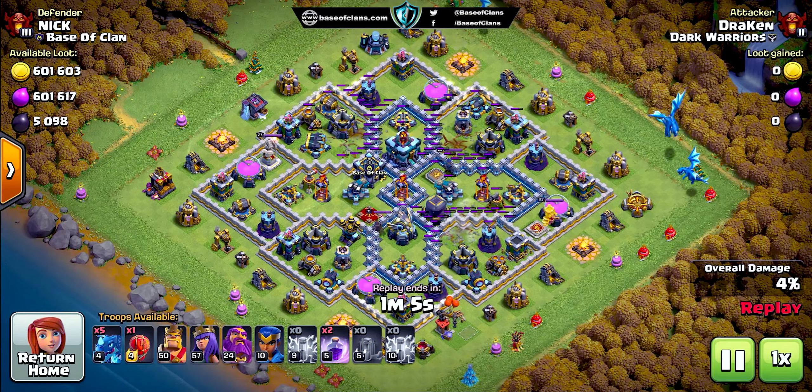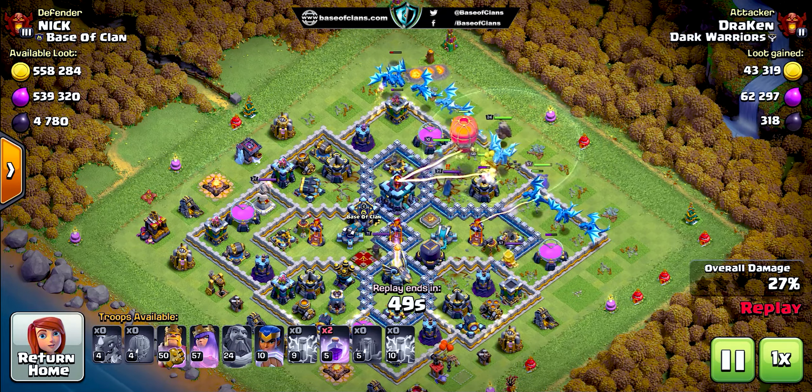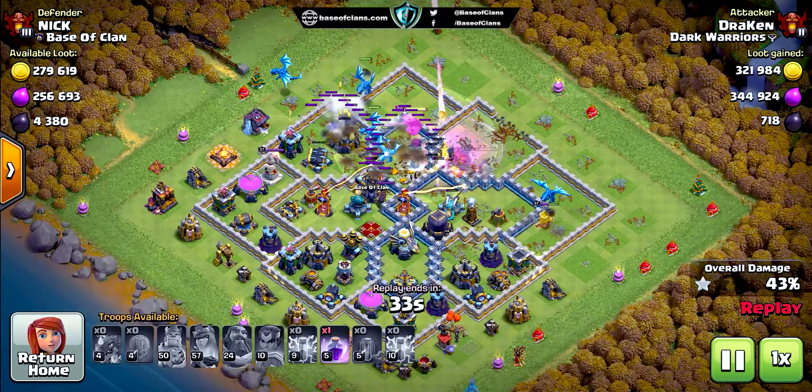All the defensive buildings that deal splash damage on opponent's troops, like Wizard Towers and Scattershots, are distributed all over the base so they can overcome spamming attack strategies.